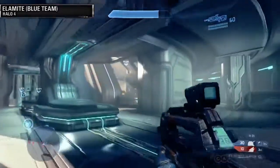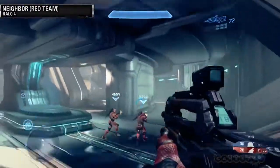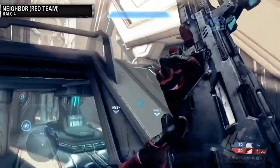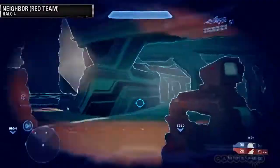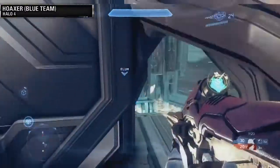We're playing Infinity Slayer on Haven today. It's Halo 4's all new version of Slayer. We've got two new big systems we're showing off: Ordnance and Scoring. It's looking good so far — we're just blown away by the skills of these guys. I got to play it earlier; it's awesome, so let's get right into the gameplay.